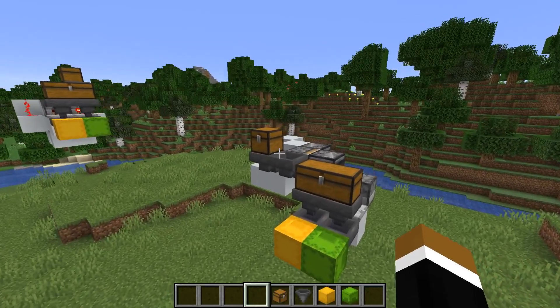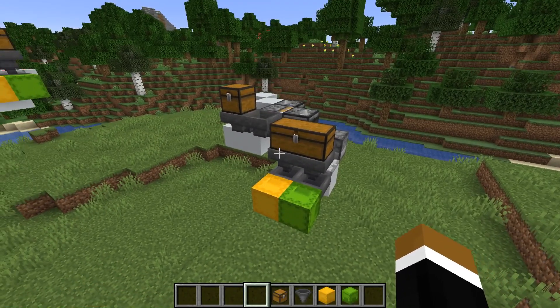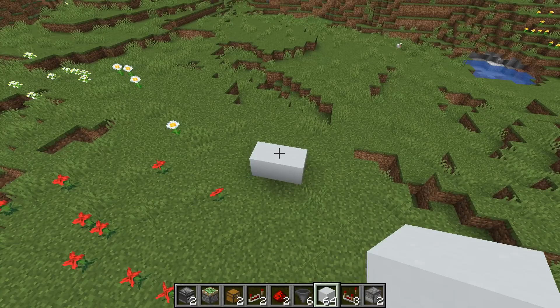So if you have a system like this one here, you could for example hook up something that is random, like a sugarcane farm, and it will still evenly distribute the items over its lifetime. Alright, now I'm gonna show you how to build this. Let's start with the version that is a bit more compact but uses the piston.